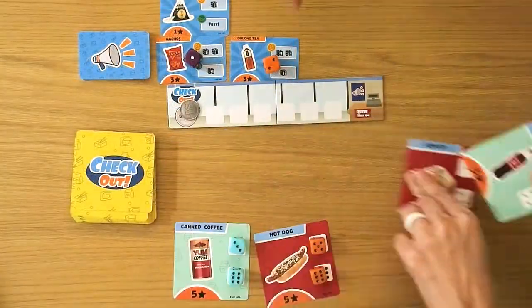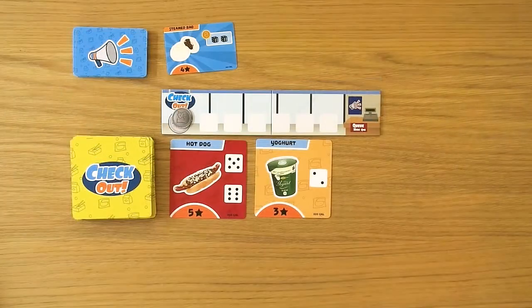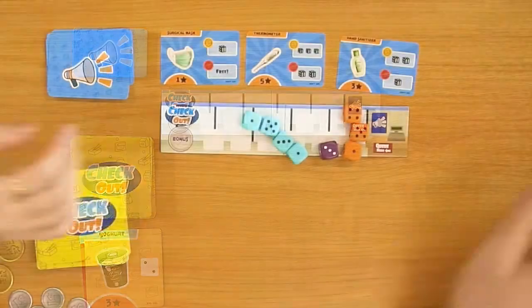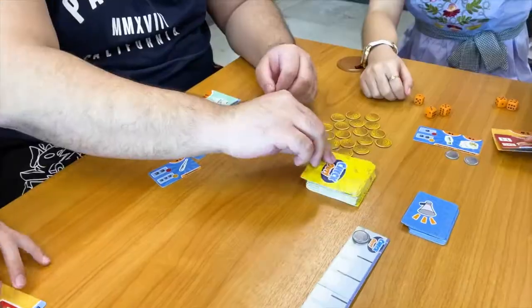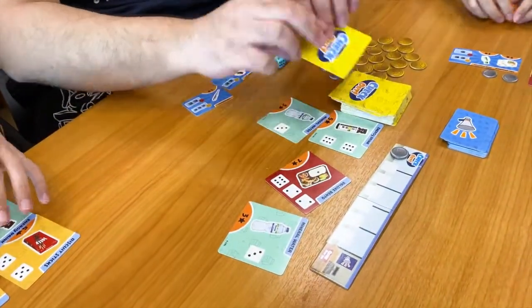After the checkout phase, it is the end of the round. All players take the products they grabbed and retrieve their dice. Set aside all unclaimed product cards — they will be available again in the bonus round. Discard any leftover deals. Place 1 coin on the bonus space on the checkout board. Once there are 4 coins there, it is time for the bonus round. If not, begin a new round as usual, dealing out the products and deals again.